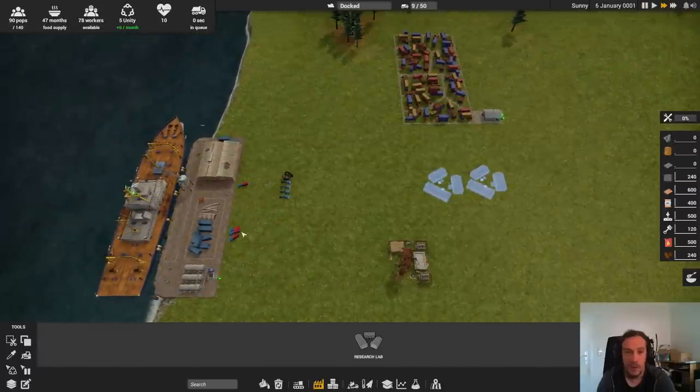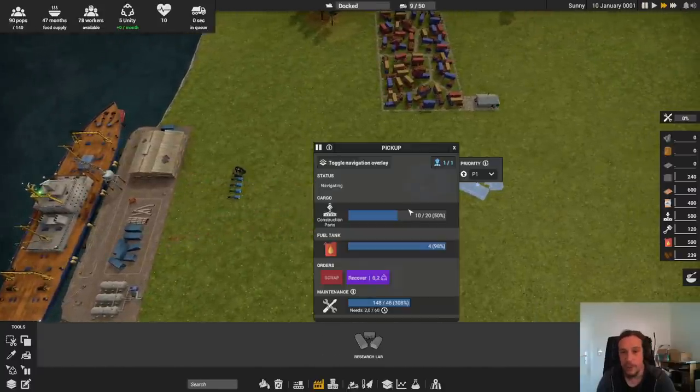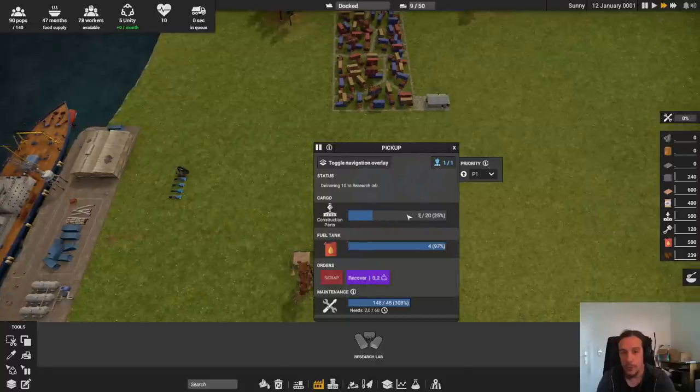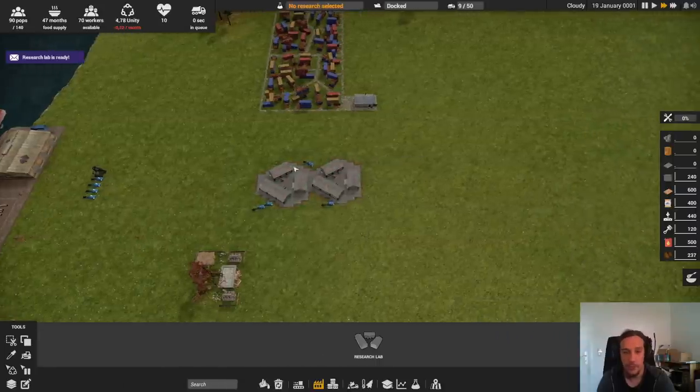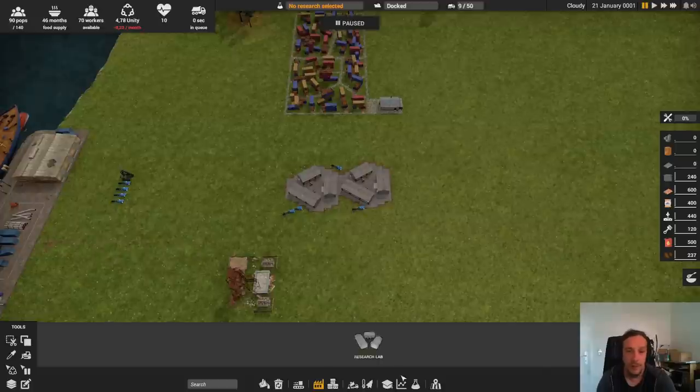Put the game on fast. As you can see, the trucks immediately do their job — they picked up the construction parts and their fuel, and they did their jobs. Building is done very quickly and there's not much more to explain about that. Now we can go for research.